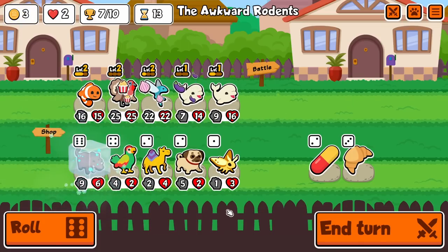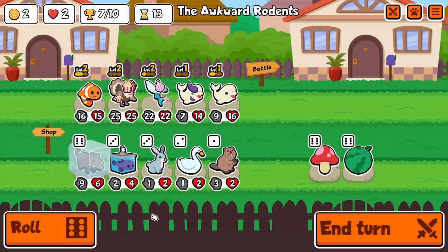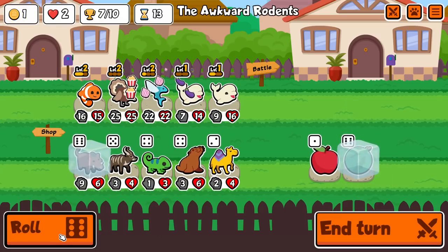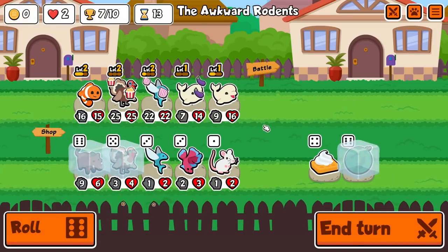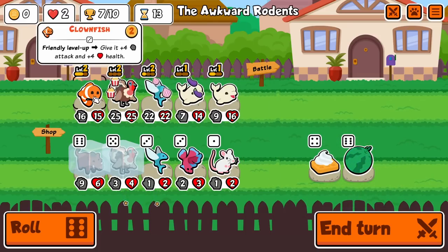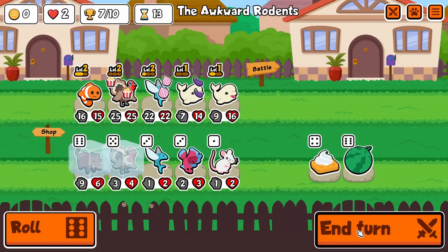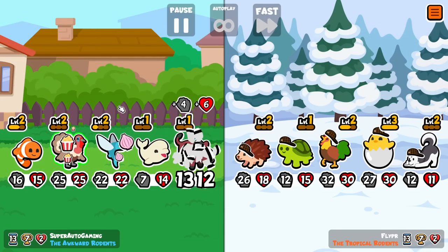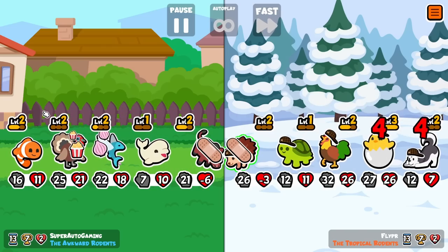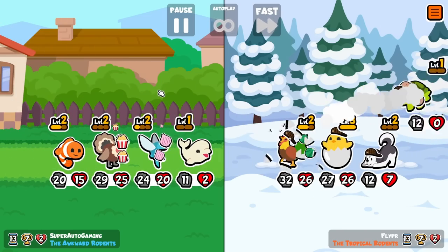We found another Warthog here too. We could melon it. We never need to level up Flying Fish anymore — we really want Popcorns on our Clownfish. I think I have this in the right order too. Still only 21 attack — I would like to have a level three Clownfish here.